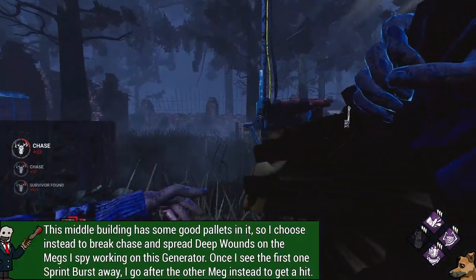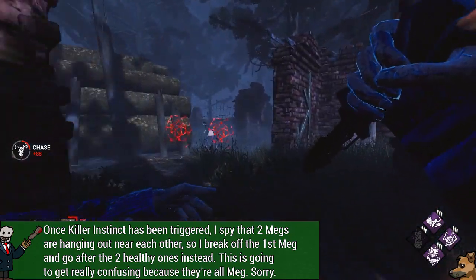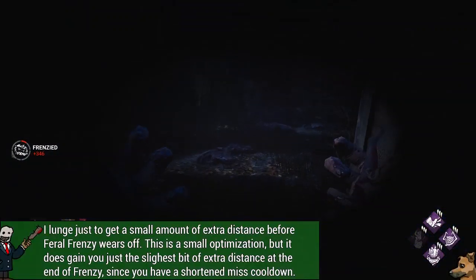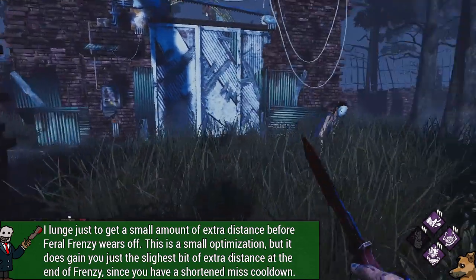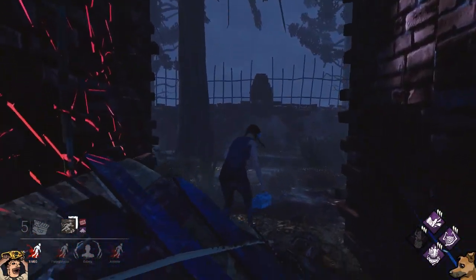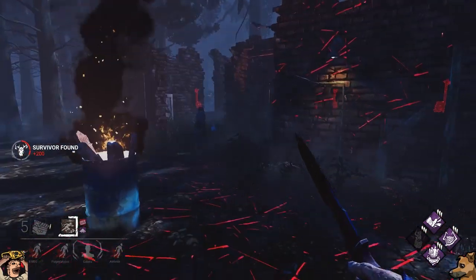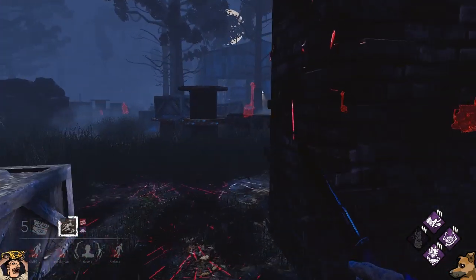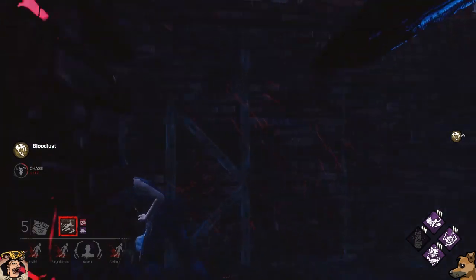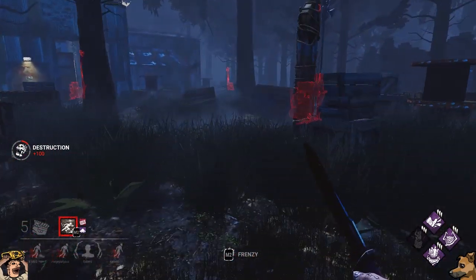As the game progresses, if survivors are maintaining their injuries, you'll probably want to start using your power more often for just traveling around the map to places where you think survivors are — because there's a generator you've seen being worked on, or you can see them with a perk, or you just spot them because it's a really big map. If survivors are still healing themselves, you're obviously still going to be wanting to use your Feral Frenzy to get them injured plus deep wounded, and then maybe get a little bit of tracking out of Killer Instinct as well. Unless a survivor is healthy, you're just going to play like a normal M1 killer. You shouldn't really be using your power to vault pallets — it just takes way longer with the cooldown period of Feral Frenzy than just kicking the pallet normally.